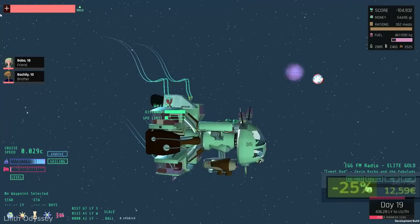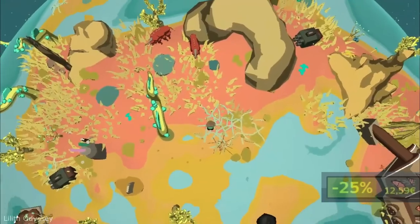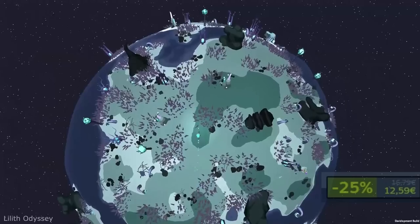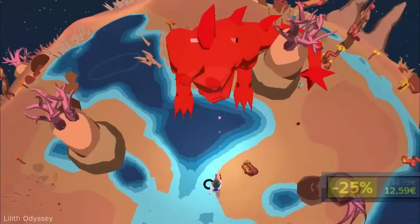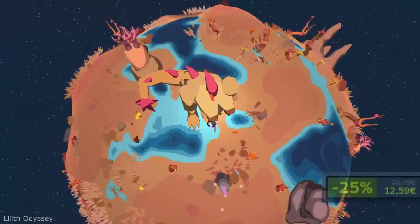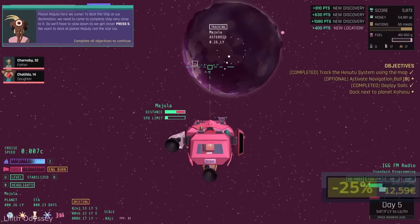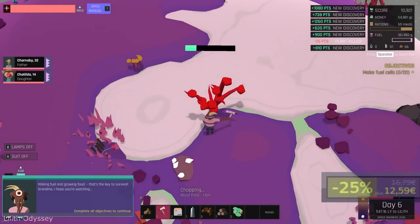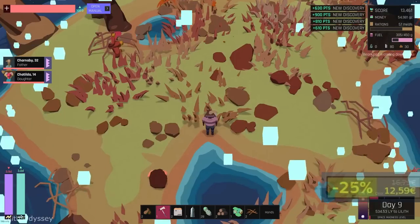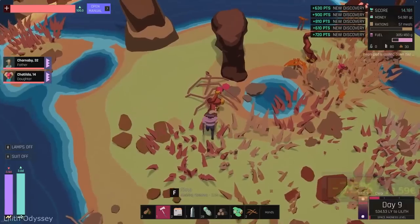The universe may itself be simulated in some other computer by some even more advanced civilization in another universe, and the cycle may continue endlessly. So really, what are the chances that we live in the first, original universe? A rhetorical question, but makes you think. Anyway, you will embark on a galactic journey to Lilith, a faraway planet of new hope. You will discover the history of the Mulago Galaxy, relax to in-game radio, grow your fishing, farming and space-forming skills and enjoy casual adventure.